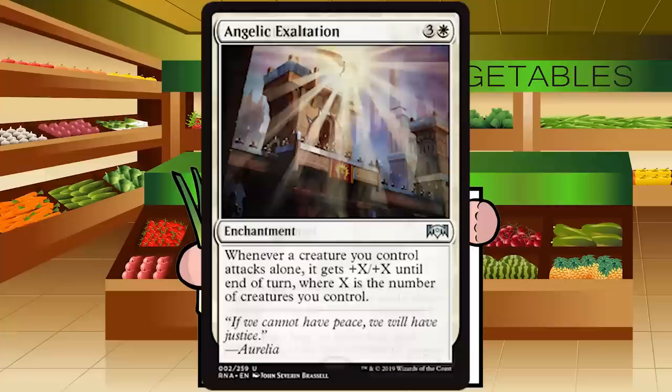Up next is Angelic Exultation. It's three and a white for an enchantment at uncommon. Whenever a creature you control attacks alone, it gets +X/+X until end of turn, where X is the number of creatures you control. Four mana for a do-nothing enchantment where I have to attack alone — just no. If I'm filling my board with flyers, I want to attack with my whole team. I'm standing firm with an F on Angelic Exultation.